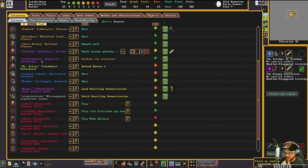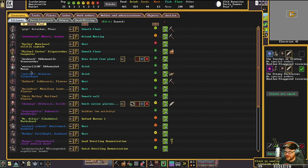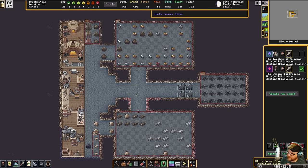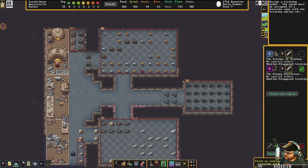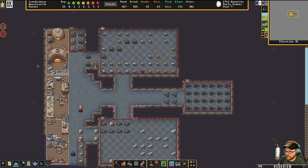Was it Loot Goblin who was doing the fighting? I don't remember who it was out there. It was Loot Goblin, wasn't it? Doing all that fighting? We'll make a platinum statue for them. Platinum done — we're going to go to the forge and make a platinum statue.